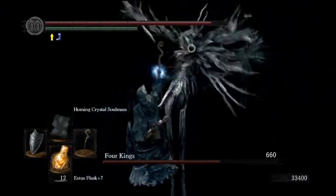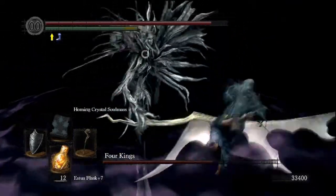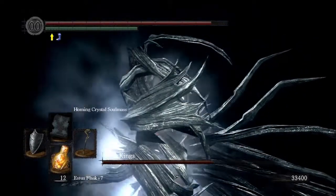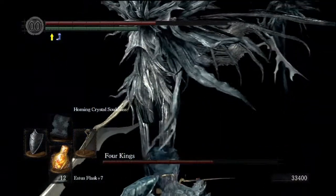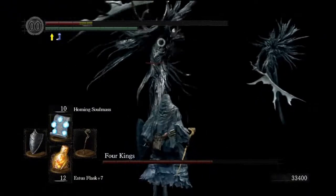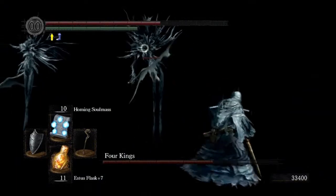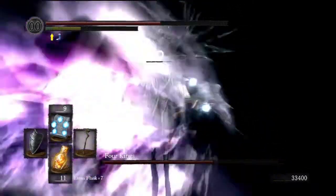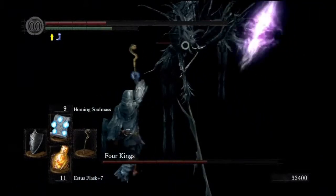There is an NPC you can summon for this fight too - that's the Witch. Hopefully we can grab the attack. A little fact: if you tap the left bumper and right bumper during those grabs, you can get out a little bit faster. And yeah, that's their range attack - that little magic thing. It is a seeker, so watch out for that.